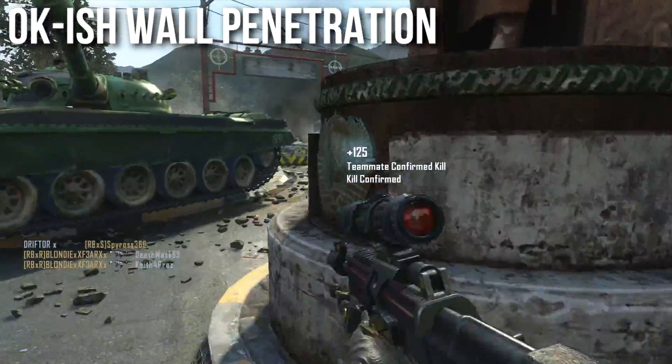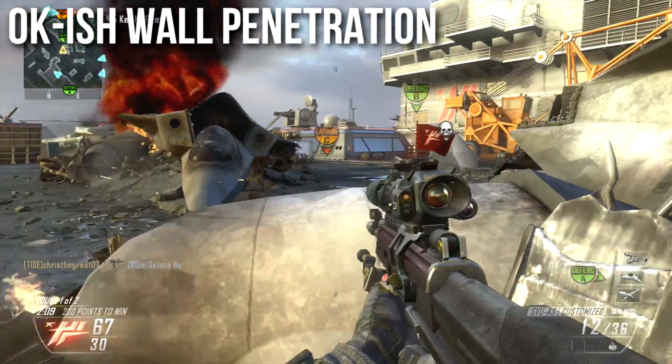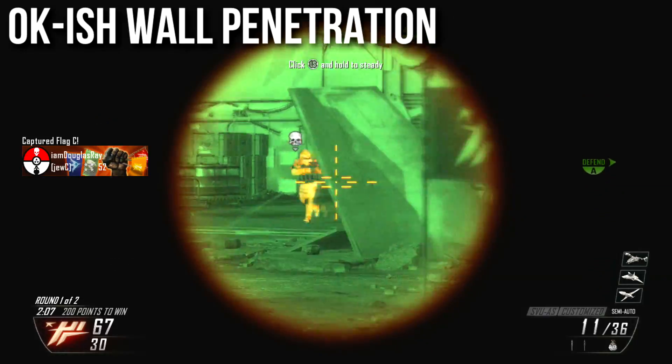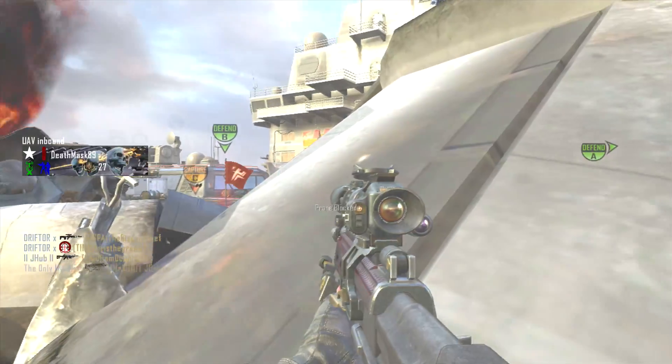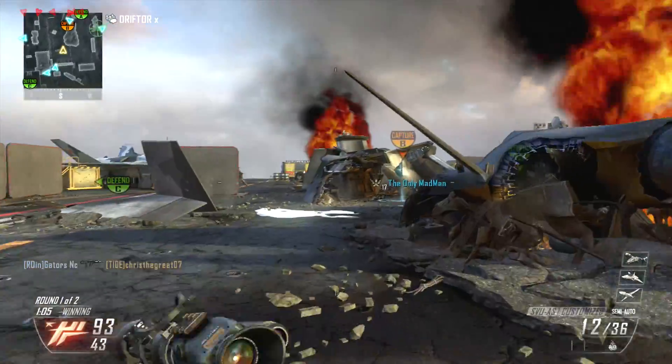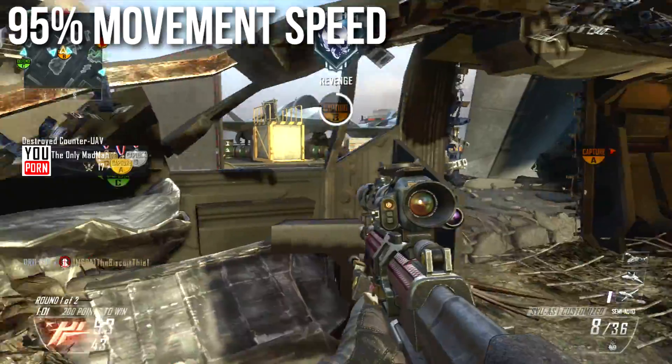In core modes, this weapon has okay-ish wall penetration. Sniper rifles have among the top-tier wall penetration, and this will outclass a light machine gun. Its raw damage is pretty impressive, but it won't wall bang quite like the DSR, XPR, Ballista, or similar — it's a little weaker than the other sniper rifles in that regard, but way stronger than most other weapon classes.